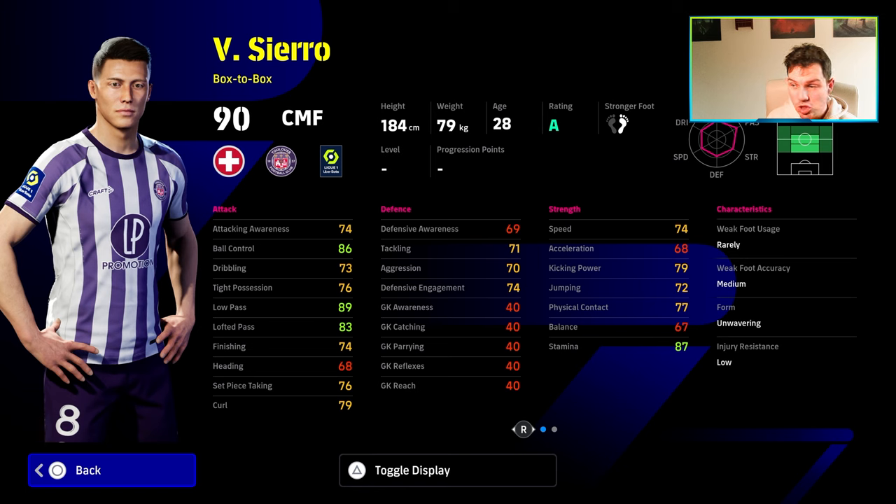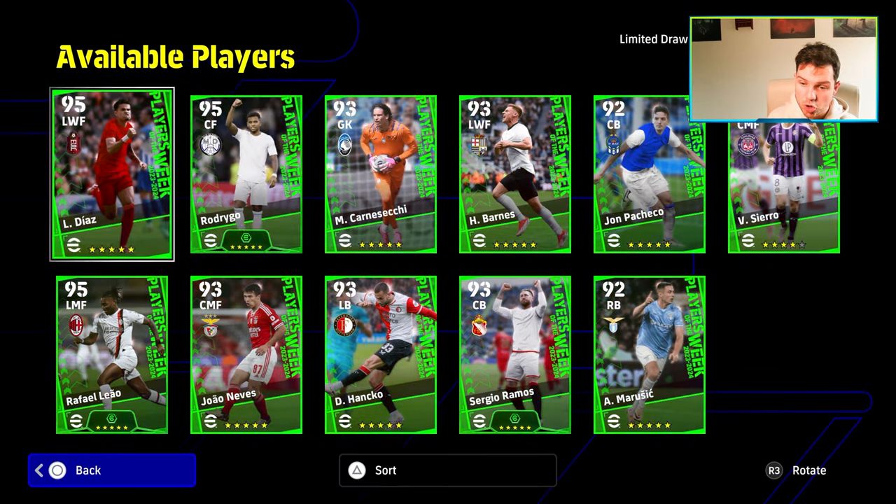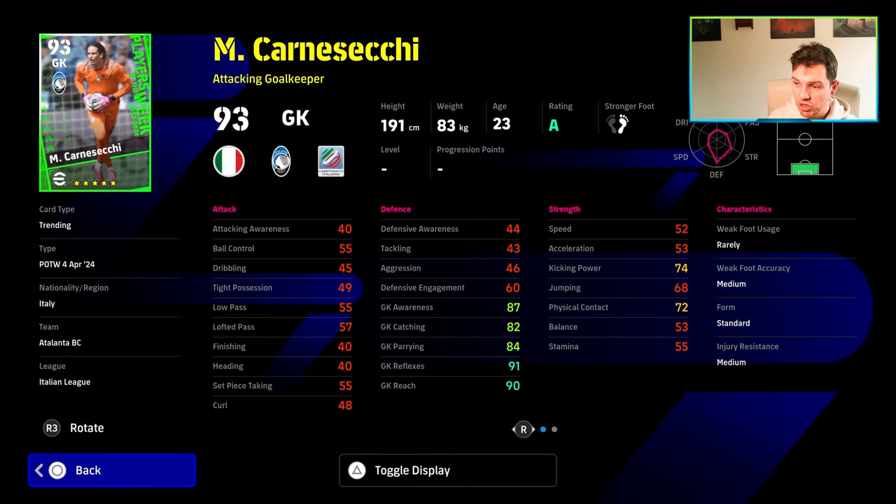The player form only lasts a week usually. So it is definitely something where if you are willing to take the bet on it, you can try, but you do only have a 1 in 11 chance. For every Rodrigo and Rafael Leao, you're going to have a goalkeeper like this — Karnashechi.